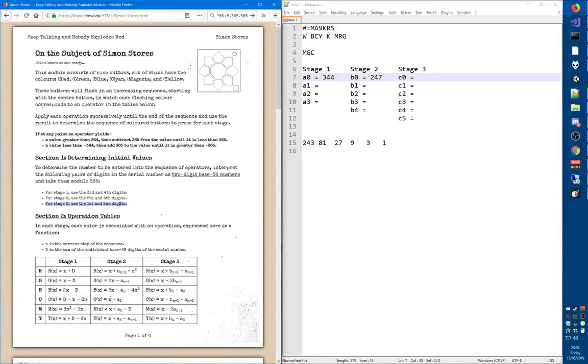For the third stage, we use the first and second digit, which is Mike, which is 13 plus 9, times 36, plus Alpha, which is 1 plus 9, which is 10. That gives us 802, so we subtract 365 twice and get 72.